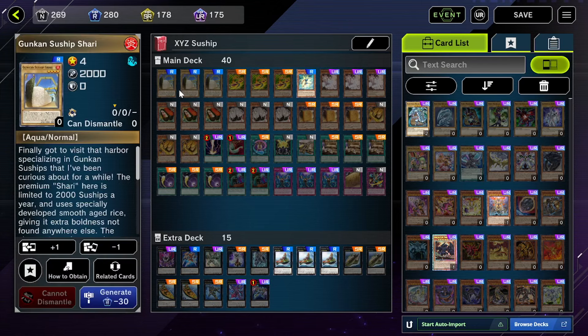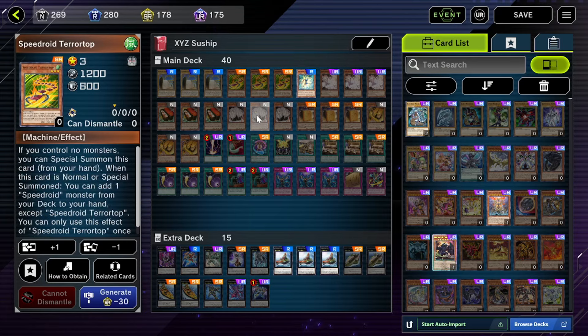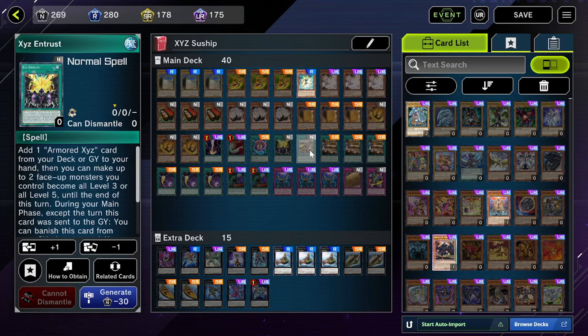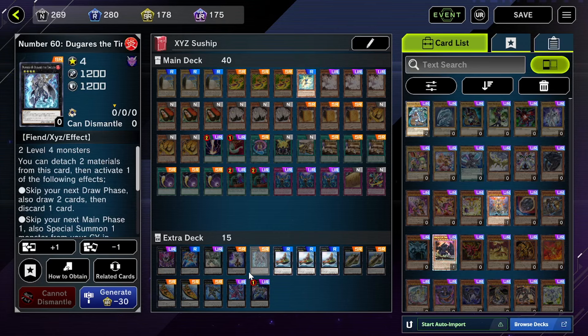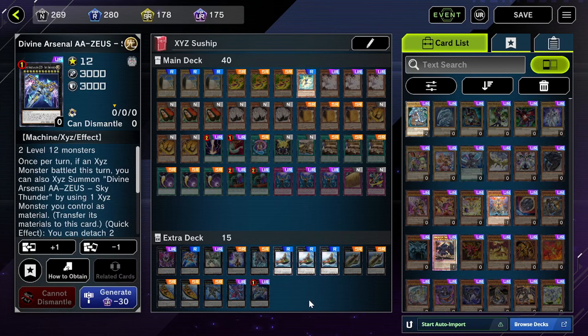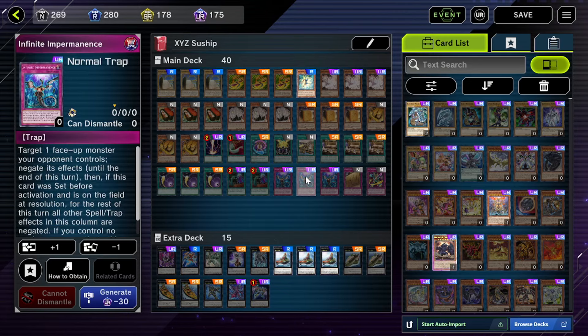Next is Suship - I try to include at least one budget option for every deck. This is Suship with a rank 3 engine, which I thought would be pretty cool. You've got Speedroid Terrortop, now at three, usable with the rank 3 engine. I've also thrown in the Armored XYZ package, which is pretty good because it can steal your opponent's monster and attach it as XYZ material. As long as you can make a rank 3 or rank 4, you're good to go.